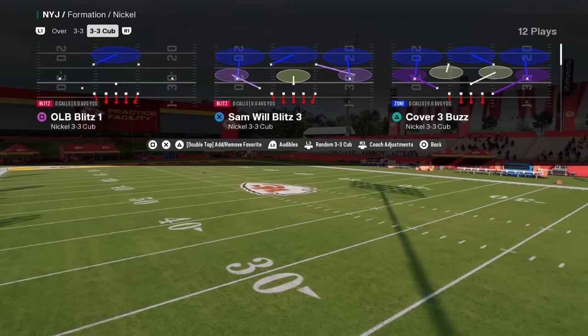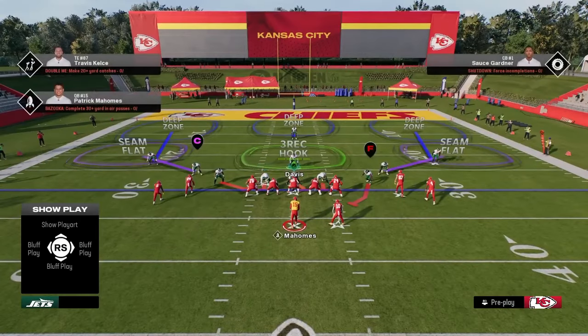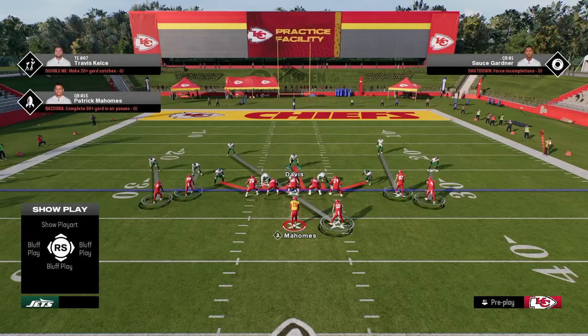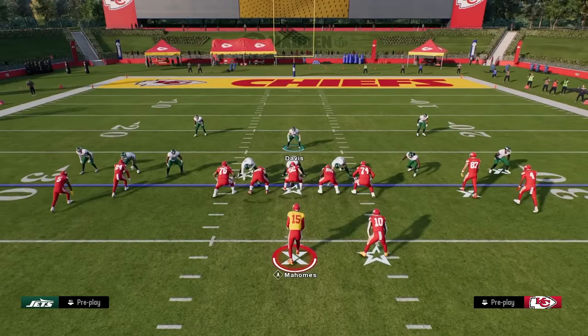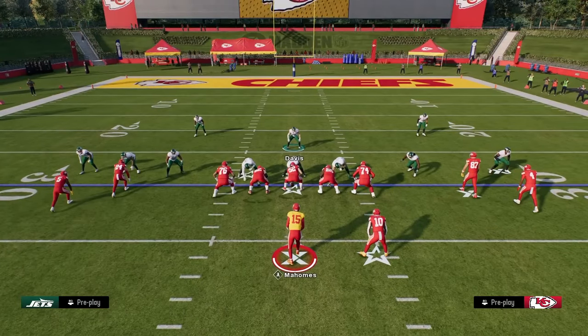Coming in at number five on our list is Nickel 3-3 Cub. The reason this defense is good is it has a really favorable alignment to play man-to-man coverage. Mike Blitz Zero is really effective — you can man up your linebackers, your d-line, and send pressure. This is in the 4-6 playbook. There's also a 3-3-5 penny in the Carolina playbook, very similar as far as a blitz setup.